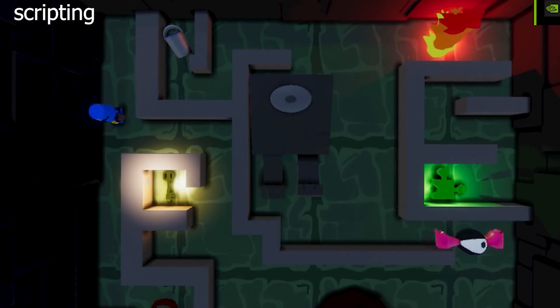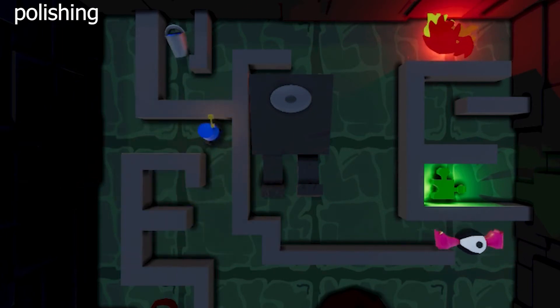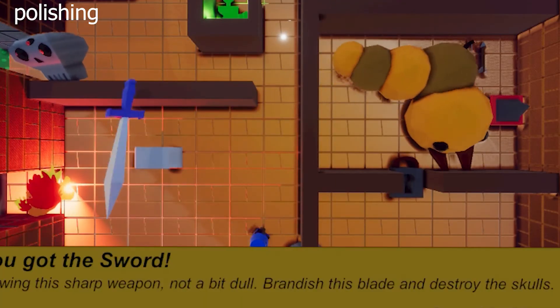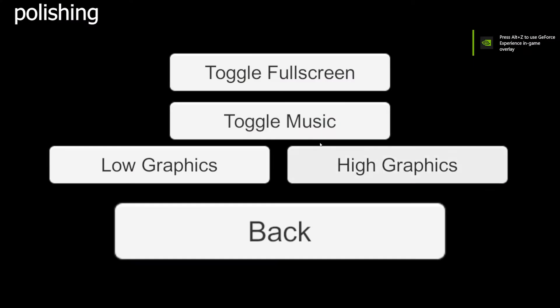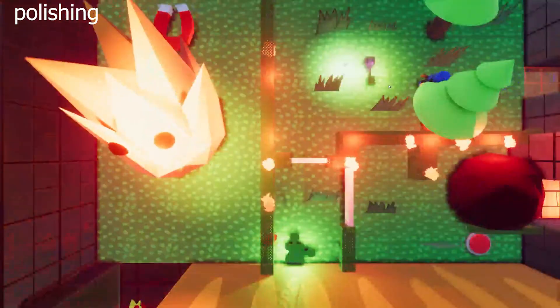We finally got to polishing. I redid a lot of the rooms to make them stand out from each other, and added a few extra details to them later. I also spruced up lighting and post-processing, but I normally work on the lighting alongside other things, so there wasn't much to do there. After that, I created the main menu, desk screen, credit scene, and the settings menu. They're all pretty basic.